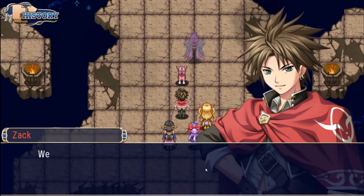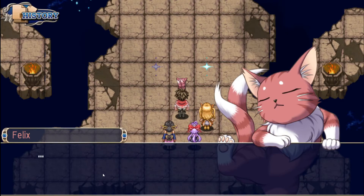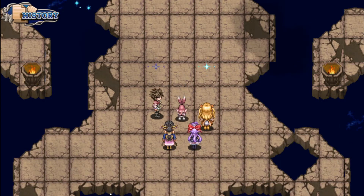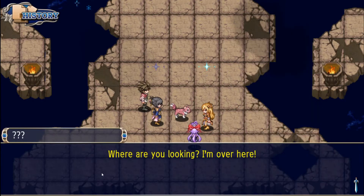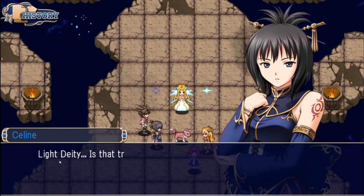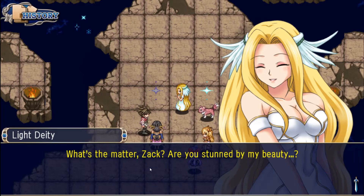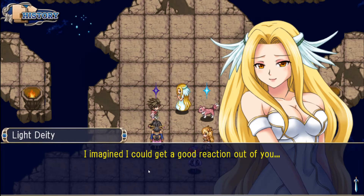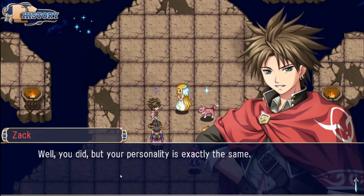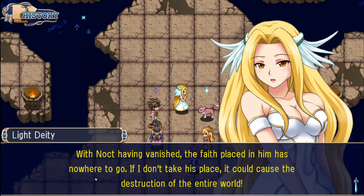And you humans, I ask you to support Lumiere. We will. Lumiere, Noct! I've always loved you, and thank you. Oh, so sad. Felix, I suppose this is where I fulfill my role. Kitty cat? Light Deity? Meow. Huh? Felix? Where are you looking? I'm over here. Light Deity, is that truly you? What do you think? Oh wow. What's the matter, Zack? Are you stunned by my beauty? Ow! What was that for? Because you didn't tell me the woman I saw in that dream before was actually you. I imagined I could get a good reaction out of you. Well, you did, but your personality is exactly the same. How rude — as if that's a bad thing. With Noct having vanished, the faith placed in him has nowhere to go. If I don't take his place, it could cause the destruction of the entire world.